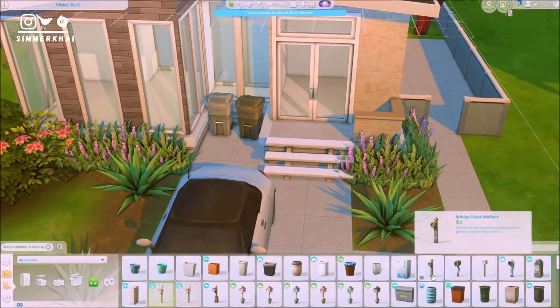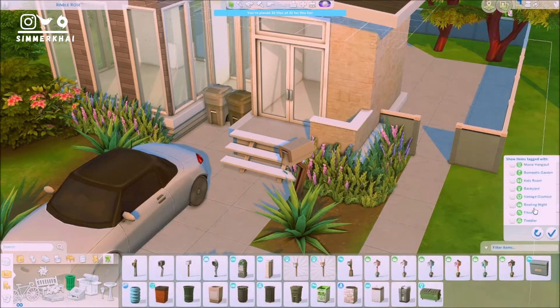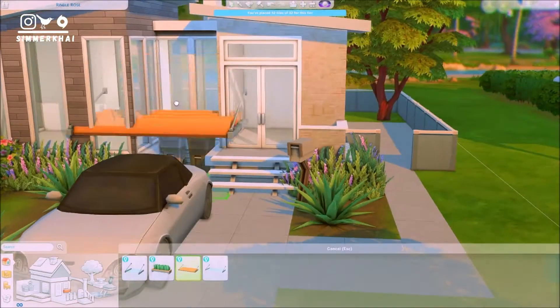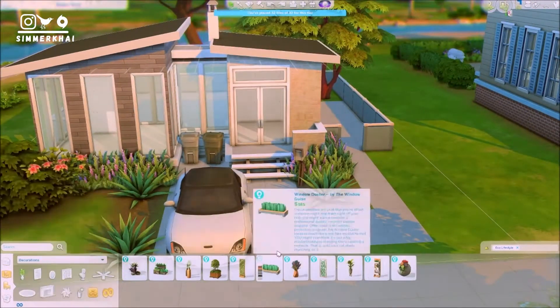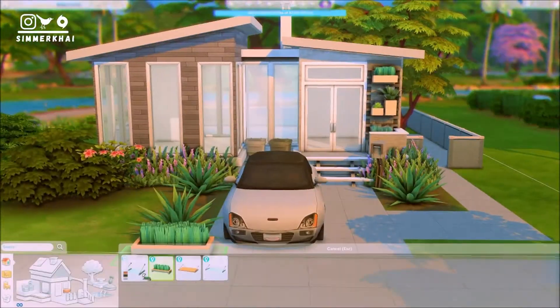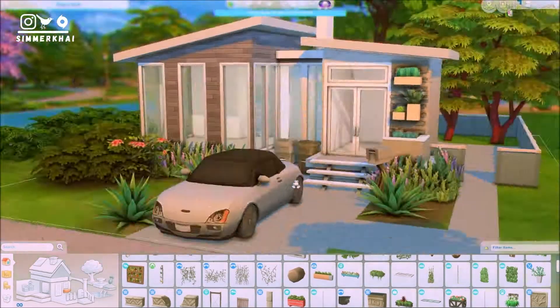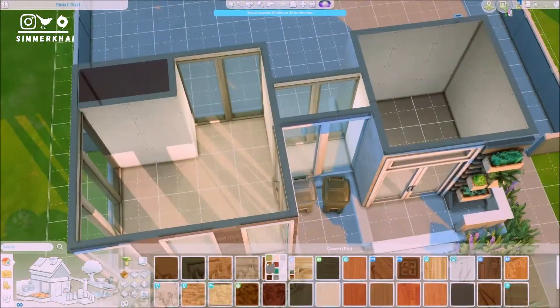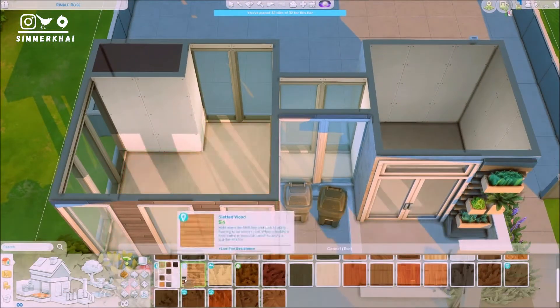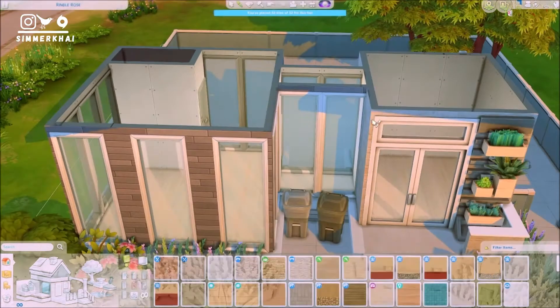I also ended up adding a few debug items such as a couple of bushes on the left side of the lot, and also a convertible car in front which is white. Thinking back, I think I should change the car to another color because the floor of the house is already white and the white adds even more brightness.